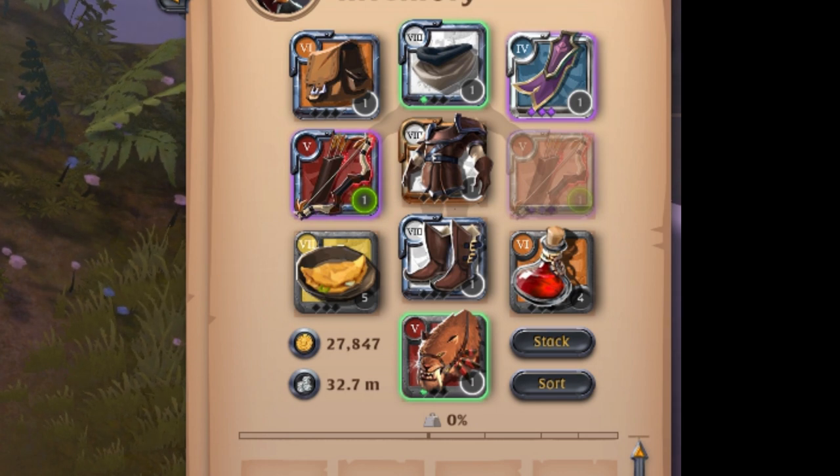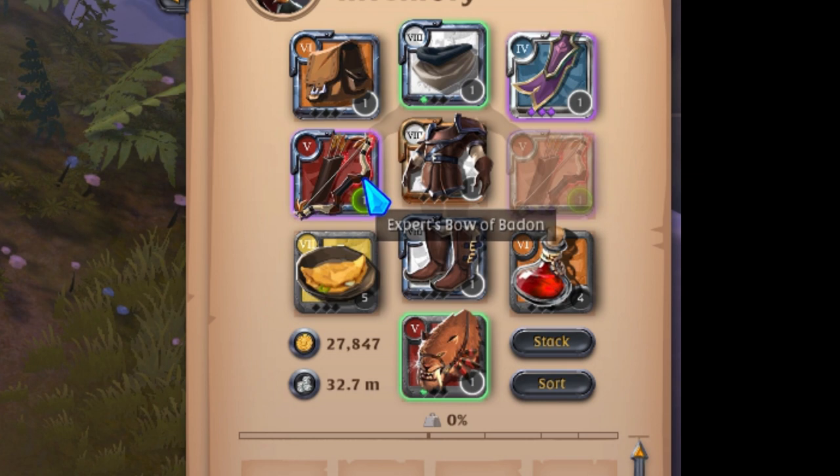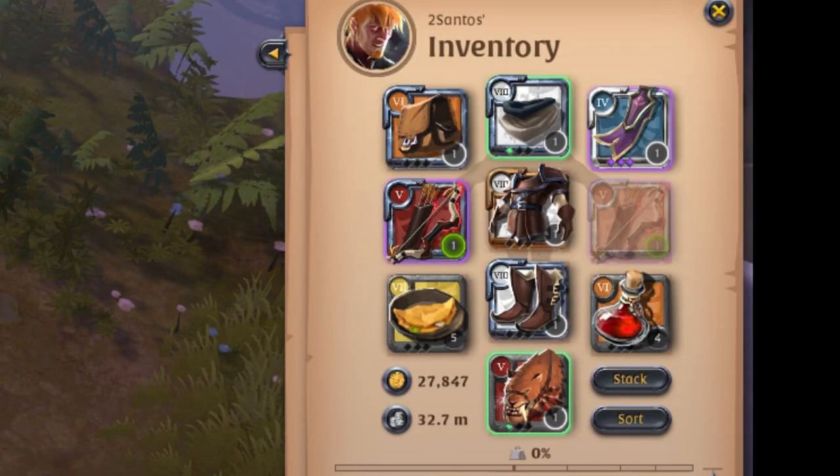The build starts with a Bow Abaddon, mercenary jacket, mage cowl, and any kind of leather shoes. I like Thetford cape for PvE, but for PvP I prefer undead cape. You can use poison potions for PvE, but also healing potions and omelettes for PvP.